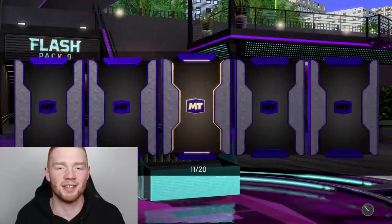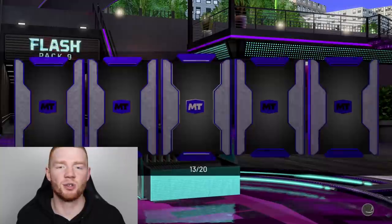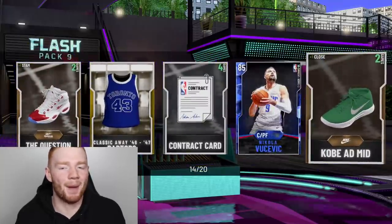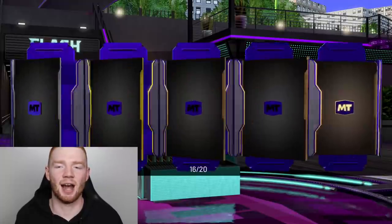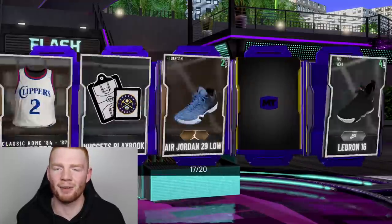We get DeMarcus Cousins, but only the Emerald version, not the Opal. That's okay, I'm happy with this box. Jordan Bell. As you guys know, I say this every single time: when you're opening up packs and not getting anything, it's pretty boring and bad commentary. I feel like I repeat myself a lot, but that's just the way it is. Anyway, pack number 16 this time, and this box has been pretty happy — we haven't even got a single Pink Diamond yet, which is kind of crazy.